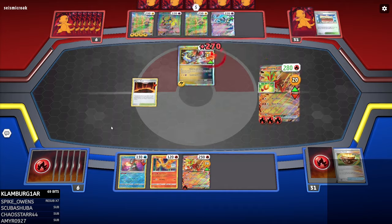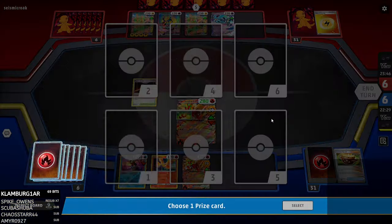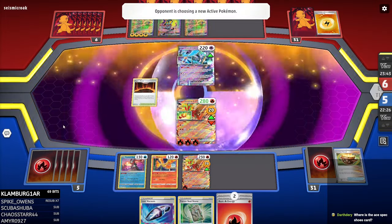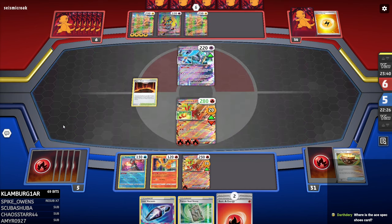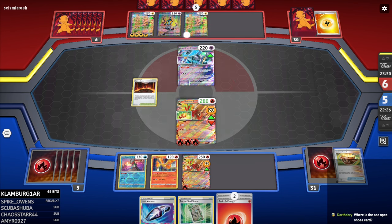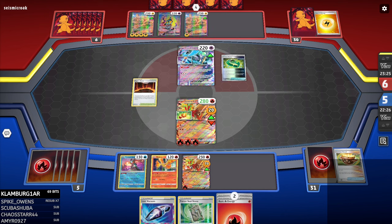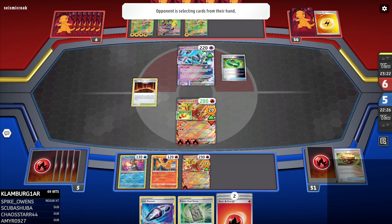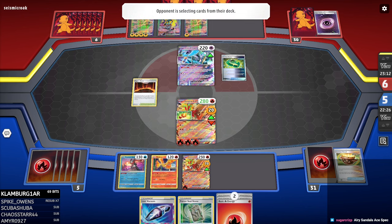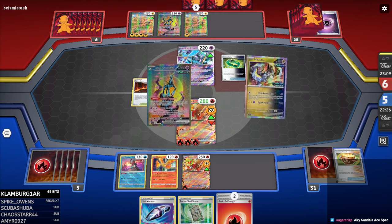We've got the Forest Seal Stone, but we don't have an Entei. Okay, this is gonna be fine. Where's the A-Spec Shoe Card? That's coming — that's gonna come in a set down the line. They're saving it — it's gonna be too powerful. The August set is gonna be called Toeless Shoes, Stinky Shoes. Stinky Socks is bad, Stinky Shoes is good, because you gotta protect your feet sometimes. Aerie Sandals Ace Spec — when you play this card, you have to show your opponent your feet.